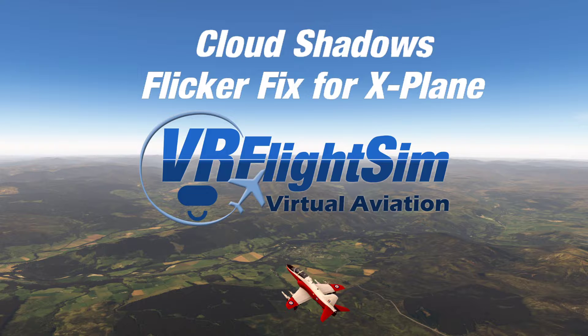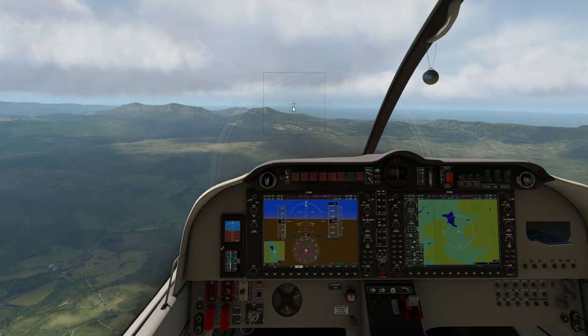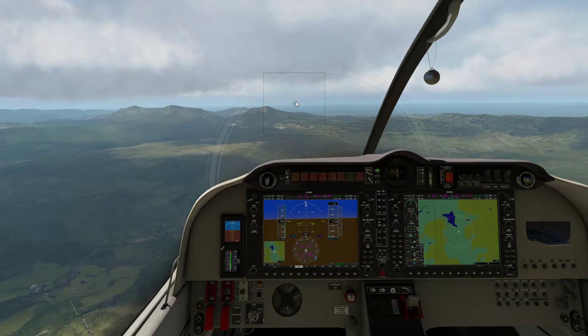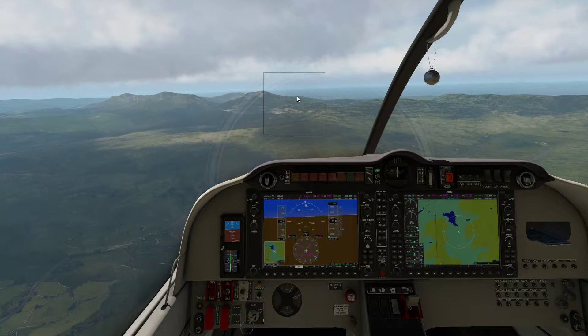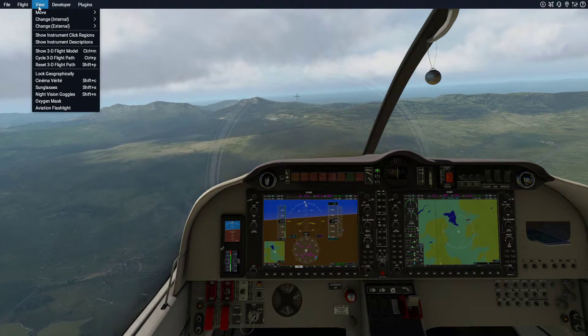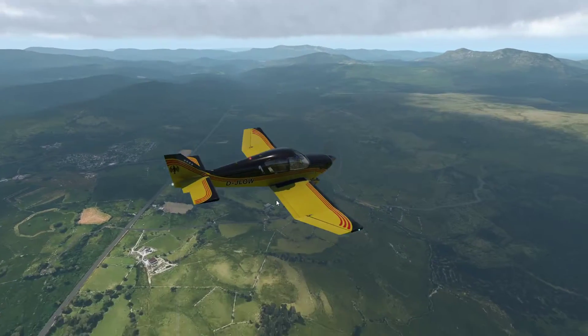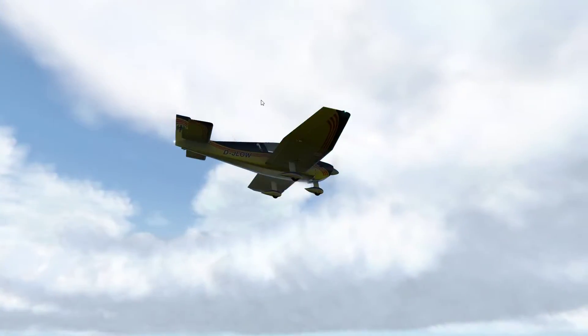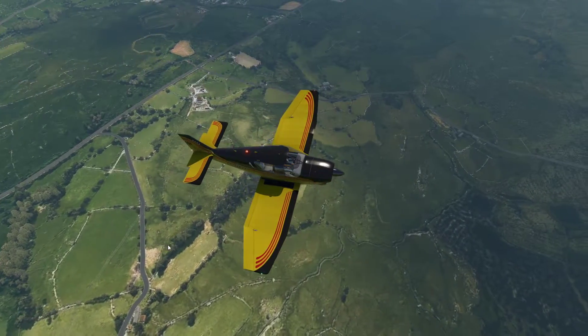So let's just switch now to the sim and let's just switch this on. Okay, so here we are up in Scotland Summer. We've got scattered cloud above and let's go to an external view. As you can see there's scattered cloud, and on the ground here I'll just adjust the time.